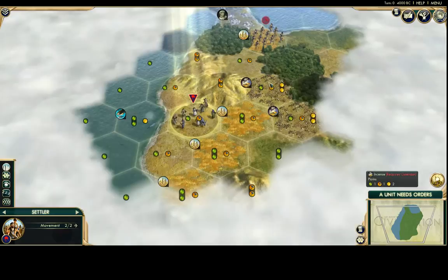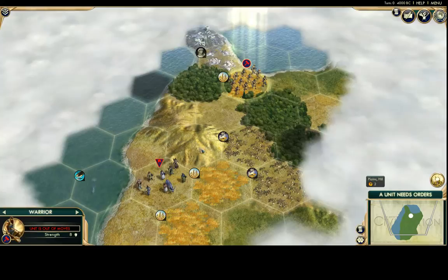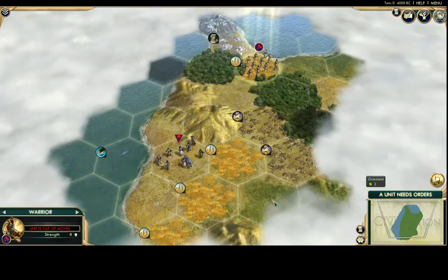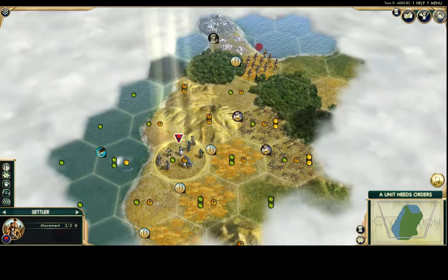When moving your settler at the start, move into easier terrain so you can cover more ground and reveal more of the map. Avoid hills, forests, and marshes — those make your unit move only one square per turn instead of two. Move through grasslands and along rivers where possible. Note that crossing a river also ends your movement, so plan accordingly.